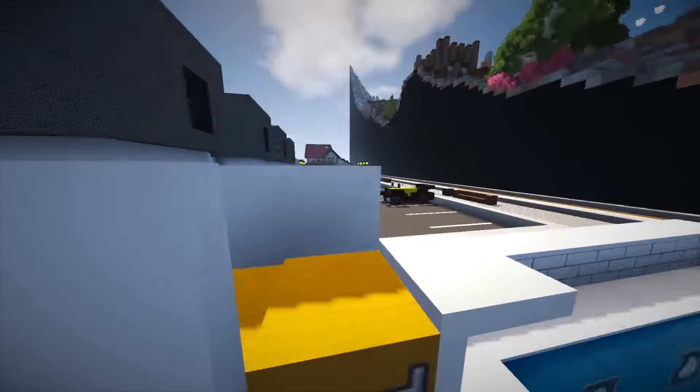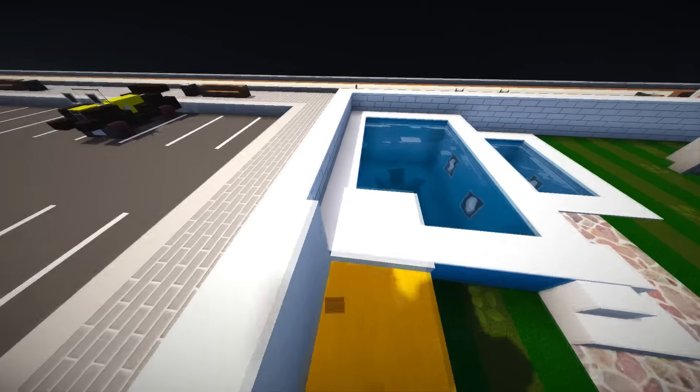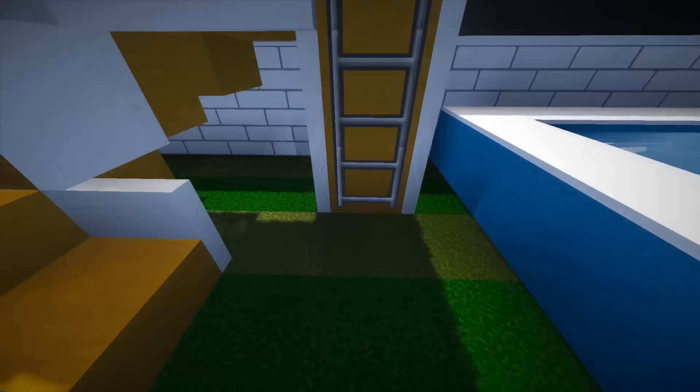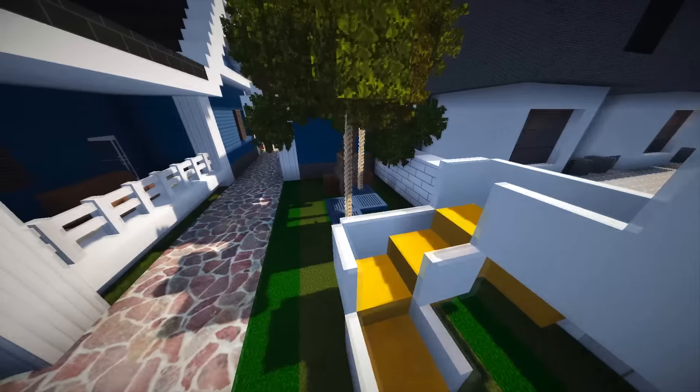I got confused — I was thinking this was some sort of step-up thing where you jump into the pool, but it's actually a slide. That's pretty cool — done with some trap doors and slabs. You can do that yourself. There's also a tree swing. This house has pretty much got everything, to be honest.